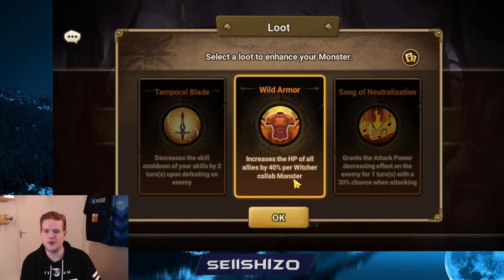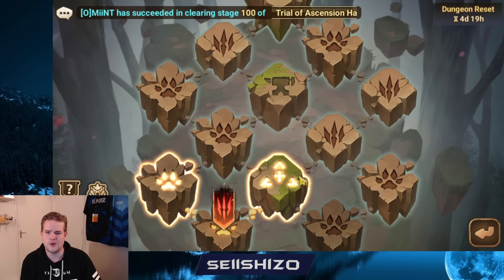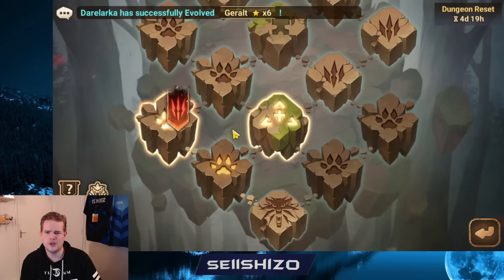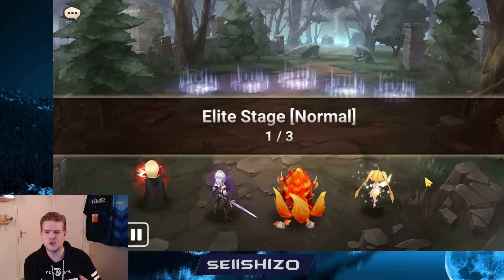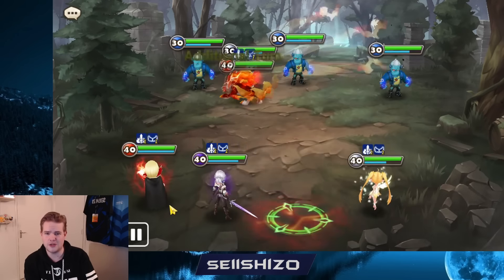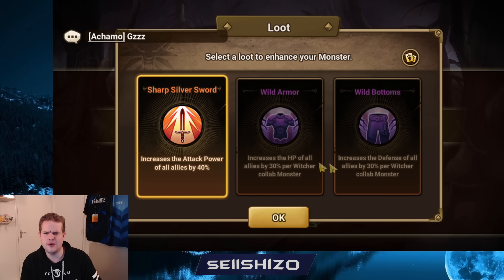What's generally pretty useful, especially for earlier game accounts, is to go for all the Witcher buffs, because all the Witcher buffs are just strong in general. The support stages you don't really need — just go for all of the boss stages because that's where you get the good buffs. I'm going to fast-forward a little bit to clearing the later stages and showing a bunch of the buffs until we get to the boss stages.